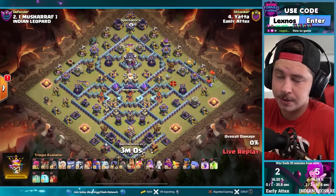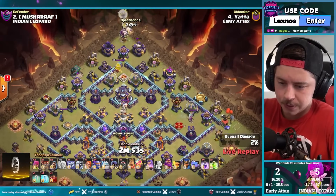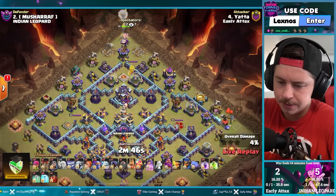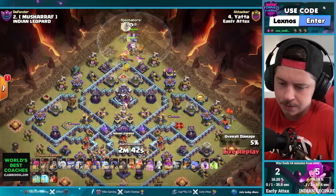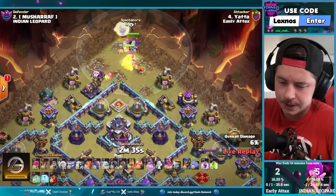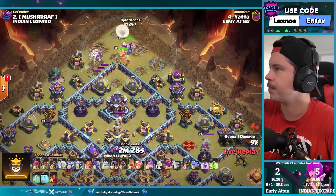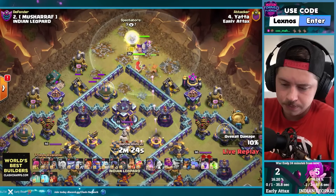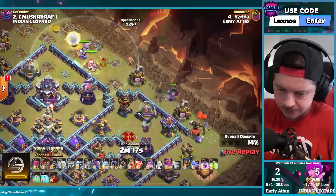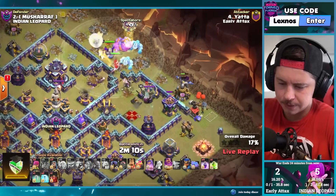Yadda is in with his famous bowlers and a super valve, an E-Titan. Queen on the 12 side of the base. Take out the gold storage of course. Warden in to help out as well. Poison lizard is in. Queen stepping to the right — how are we gonna get her in for the town hall? Maybe he doesn't want her in for the town hall. Super valve, a bowler, normal bowlers — a Yeti on the right side.